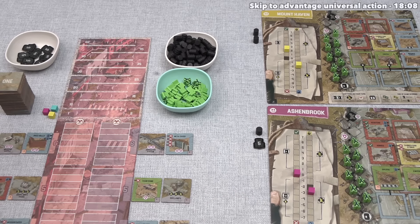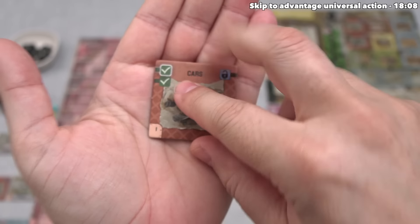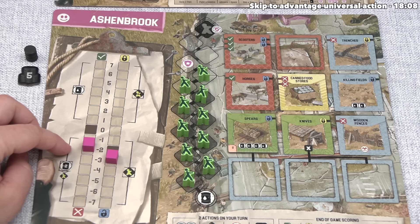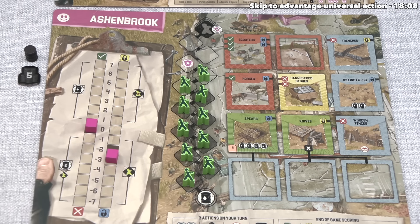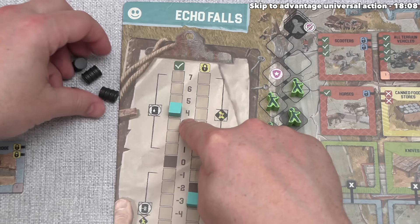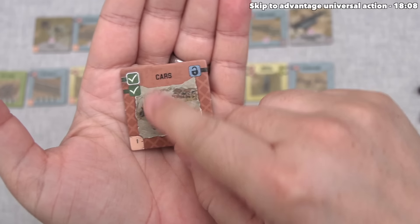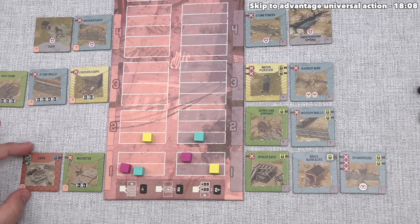We draw the top tile and it's a Cooperation action. We are at zero cooperation, so nothing happens to us. It's worth noting: if we were negative, for every negative we'd have to lose 2 fuel or gain 1 zombie. Blue is at plus 4 cooperation, getting them 4 fuel. Yellow is at 2 cooperation, so they get 2 more fuel. The tile placed is Cars — 2 for cooperation, minus 1 defense, and it's pink 1 so it goes in that row.